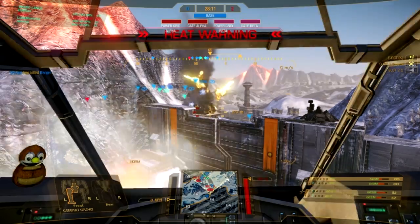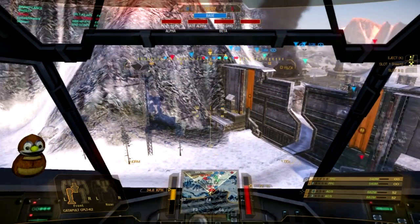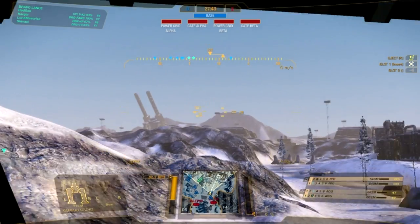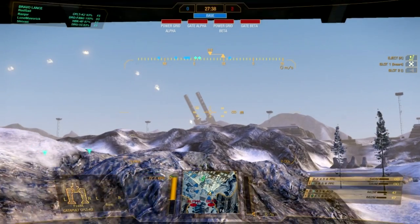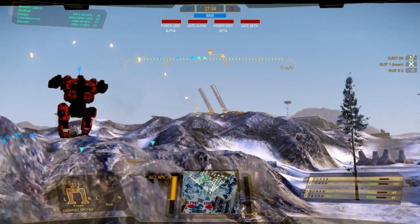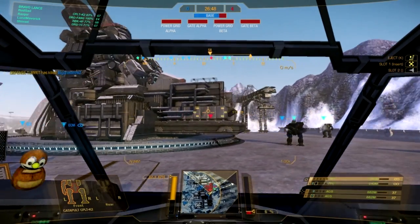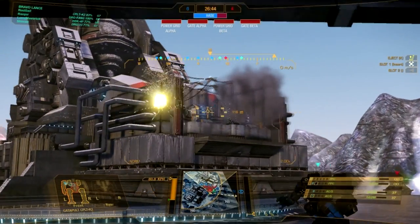With the destruction of the generator, the gate opens and we're able to enter. As we enter the base, our objective comes into view — that's the orbital cannon. However, firing at it from here won't do any damage, as our objective is to kill the generator behind it. After we push past the enemy, we have to fire at the generator located at the back of the orbital cannon. Once that's destroyed, victory.